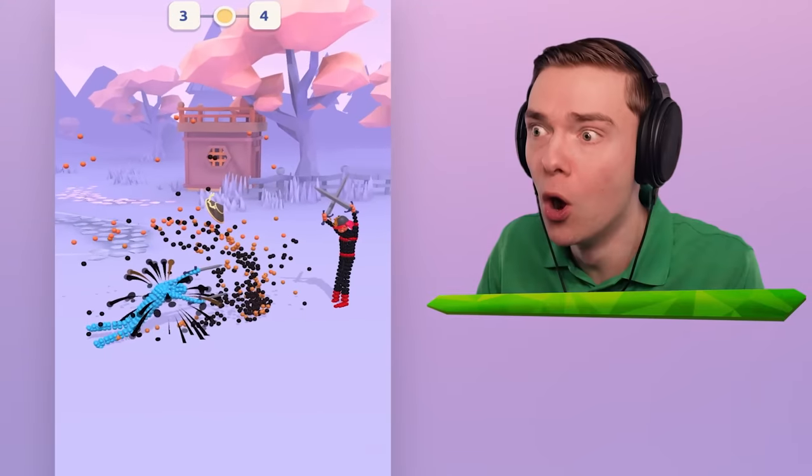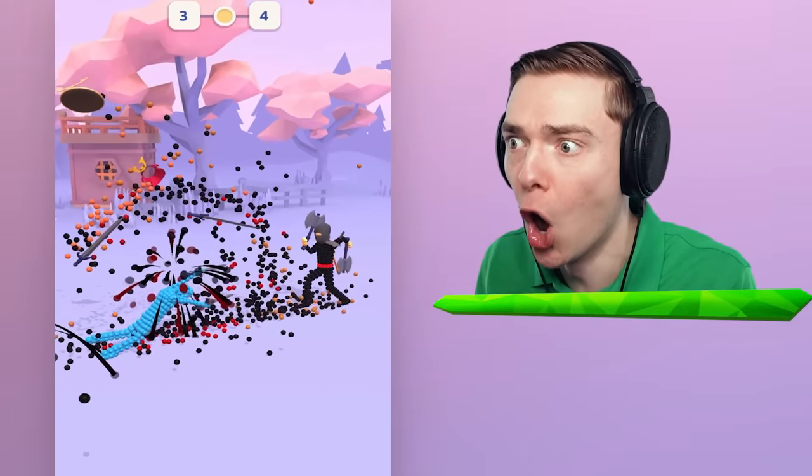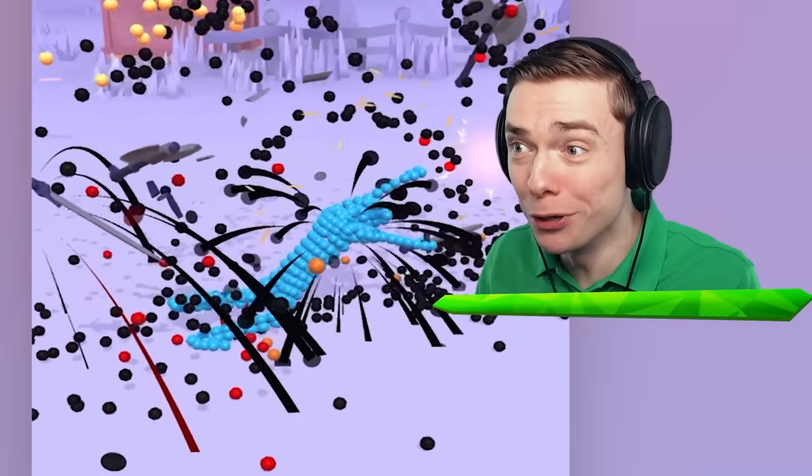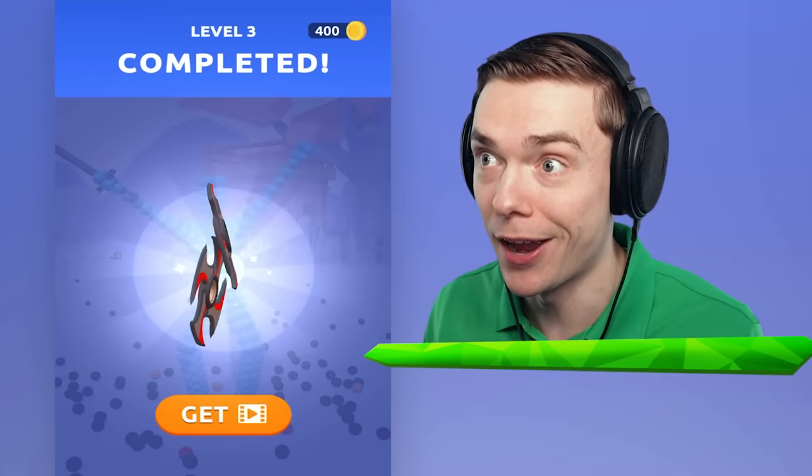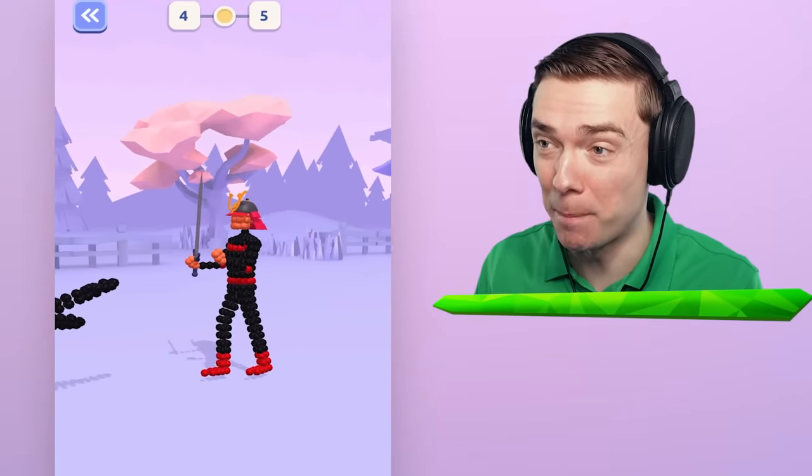We're gonna see what he can do! He can actually throw those shuriken! Come on! Last one! Boom! Let's go! So now we should unlock those new ninja weapons, huh? Yeah! Now we gotta defeat the ninja boss!